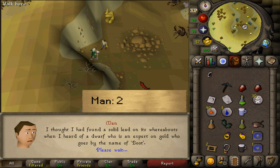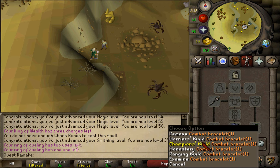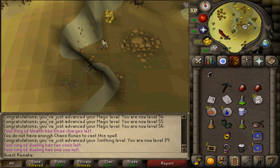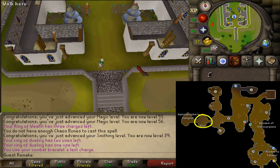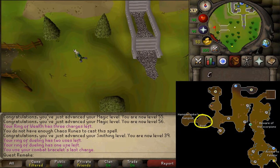He would want some perfect stuff. Next, let's teleport to the dwarven mine, because Ivan has redirected us to talk to Booth, who is located in the second most western room in the dwarven mine. He will know the location where to mine perfect gold ore.